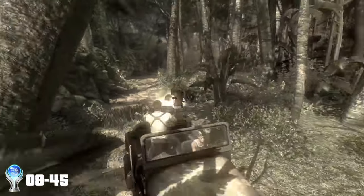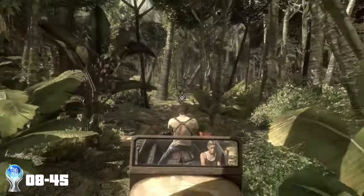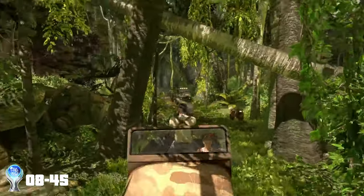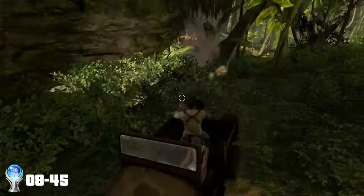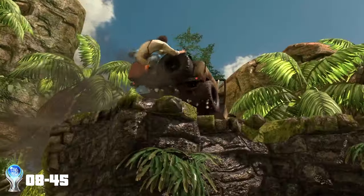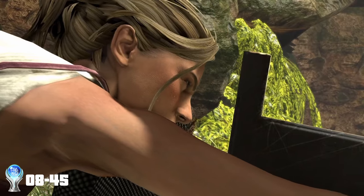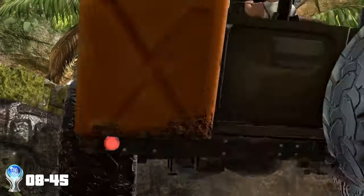Considering this was crushing difficulty, I was quite surprised at how quickly I got through this section, especially as if you didn't take out an enemy vehicle quickly enough, you were dead. The chase ends with Alina almost driving us off a cliff — bloody typical woman driver. I'm only joking, put the pitchforks away. But we're left with no choice other than to reverse ourselves over the edge and into the water below.